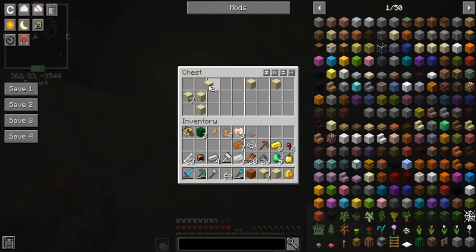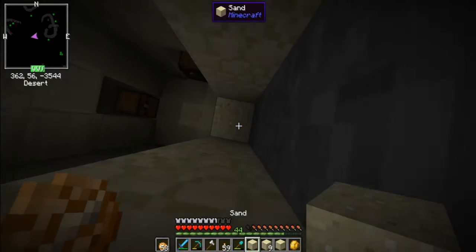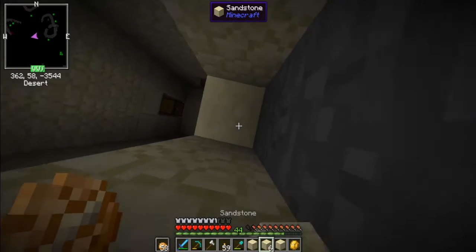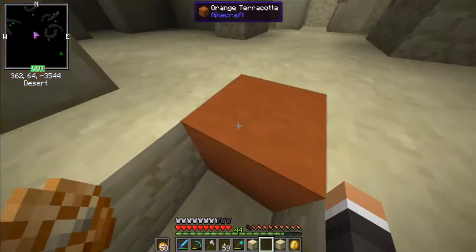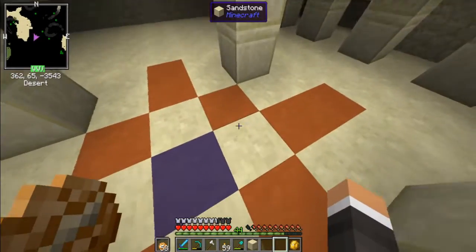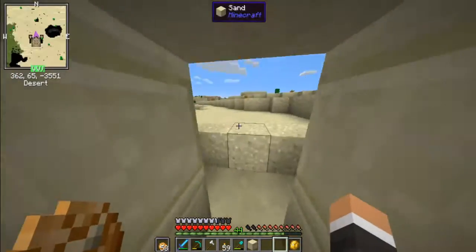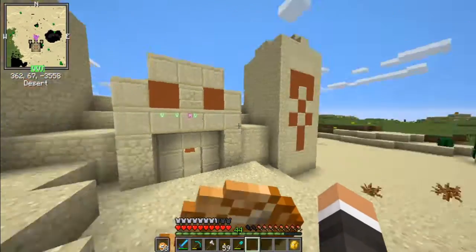I'm going to take some of the sand from here. Orange terracotta, smooth sandstone — oh, it's just normal sandstone, whatever, it looks the same. Awesome, well we did that — we looted one.